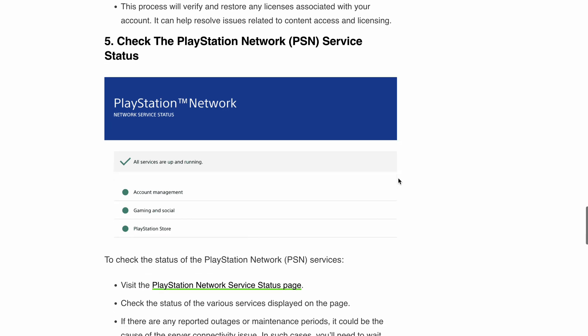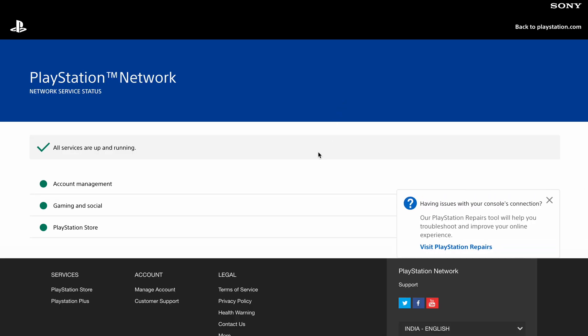Next, check the PlayStation Network (PSN) server status. Visit the PSN server status page and check if there is any current outage. If there is a reported outage or maintenance period, it could be the cause of the server connectivity issue. In such cases, you need to be patient and wait until the services are restored.